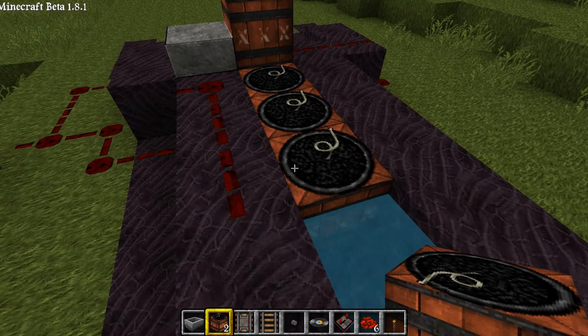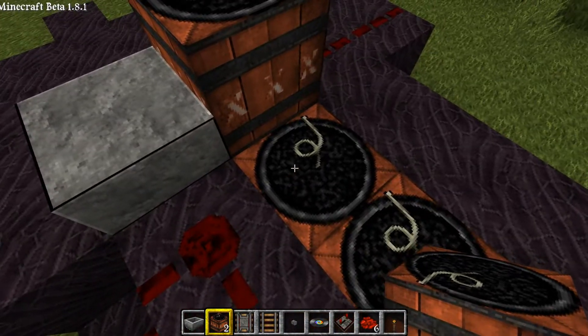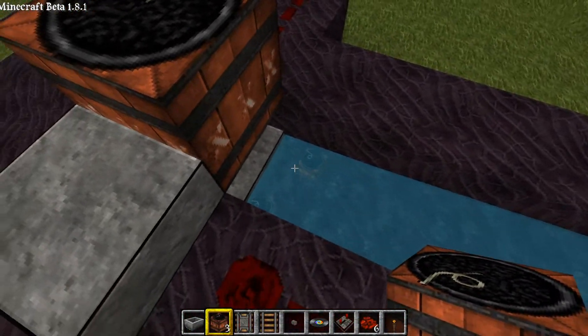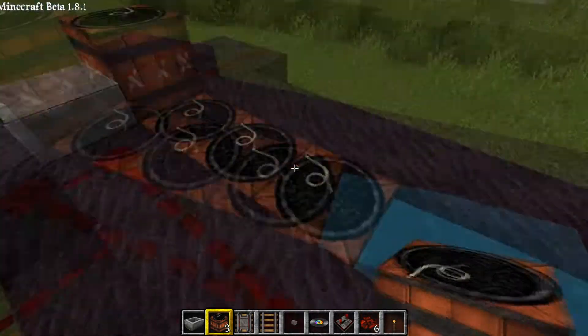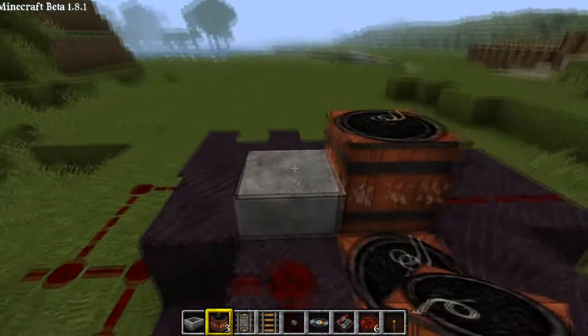They changed TNT so that it doesn't float in the water as a small particle, so you can't get it to bunch up right here like in previous versions. The TNT would flow down and then blow up here, launching it really far — but this does still work. You just have to be more careful and still supply the water to not make this all blow up.